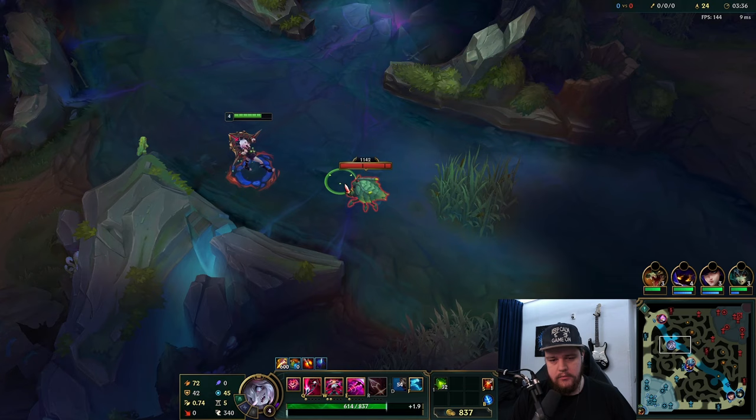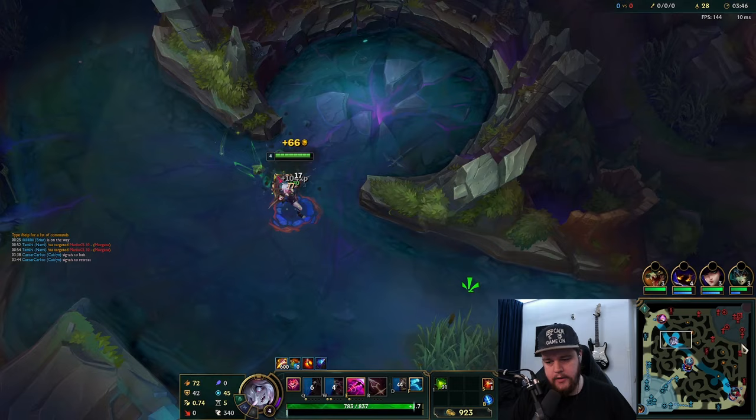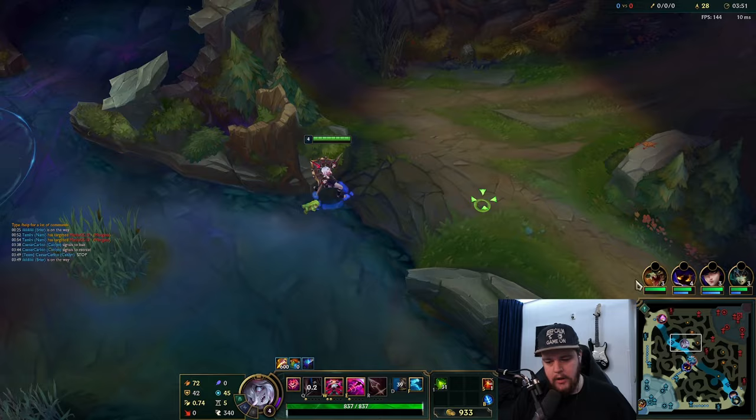I should be able to berserk here with an auto attack reset. I'm wondering if the Eve is going to show up at all - Renekton is not in lane currently, he's just standing there. So we just wouldn't go for Fizz. I'll hug this wall to avoid vision in this bush.